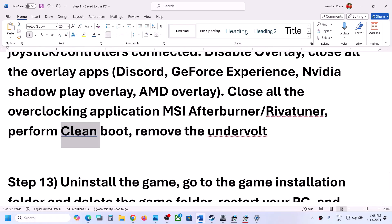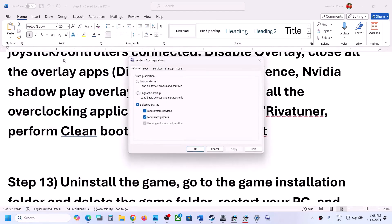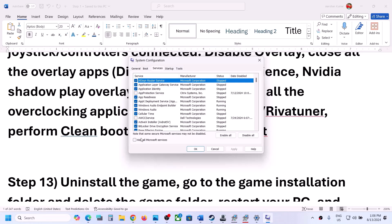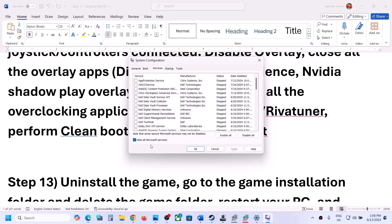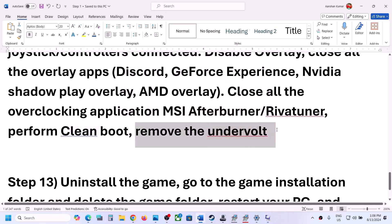Also perform a clean boot. Type System Configuration in the Windows search box and click on it. Go to the Services tab, check 'Hide all Microsoft services' first, then click Disable All. Click Apply, then OK, and restart your computer to launch the game in a clean boot state. Also, if you have undervolted your CPU or GPU, remove the undervolt and then launch the game.